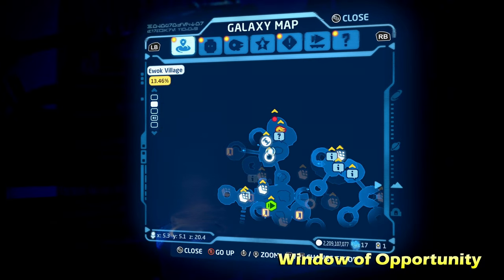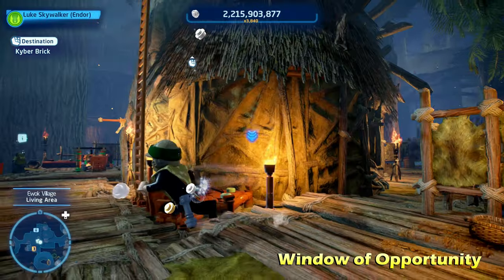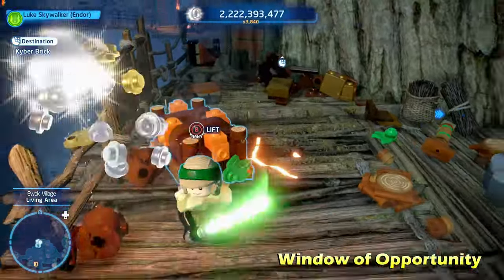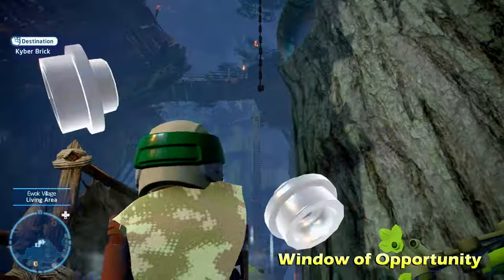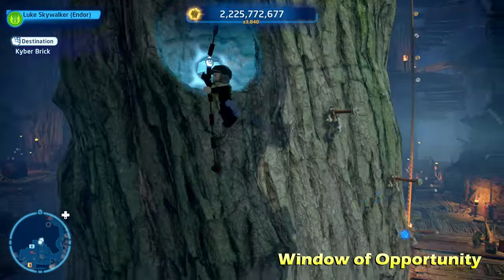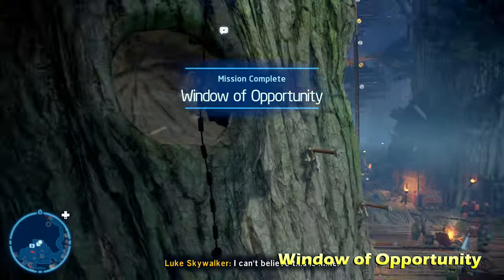Next up we're going to do Window of Opportunity, sort of in the middle of the map. There's a lot of different floors to the Ewok Village, which makes things a little difficult to show on the map. All you have to do is find the nearby peg on the ground, get rid of any vines, use the Force with a Jedi character to put the peg into the wall, then use an acrobatic character like a Jedi to swing up and get the Kyber Brick for Window of Opportunity.